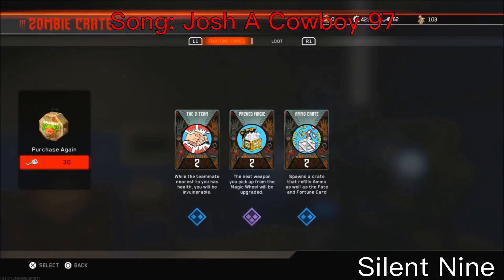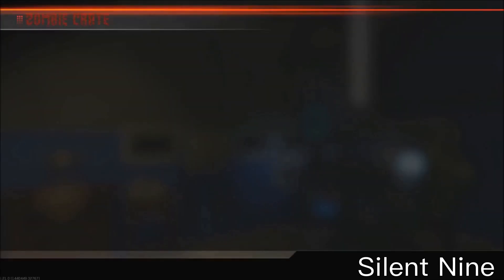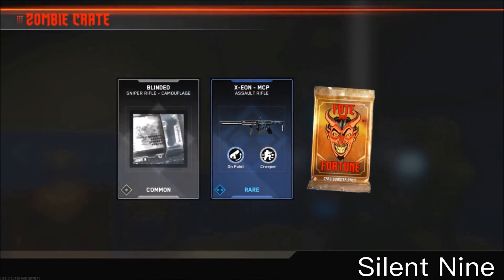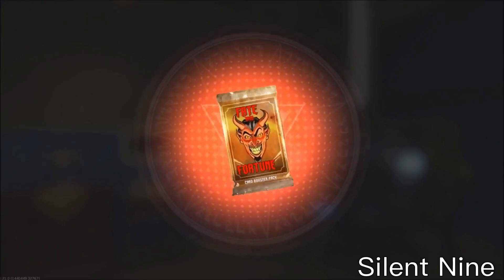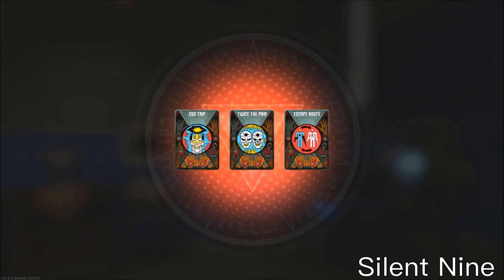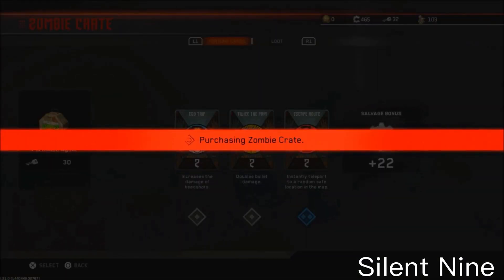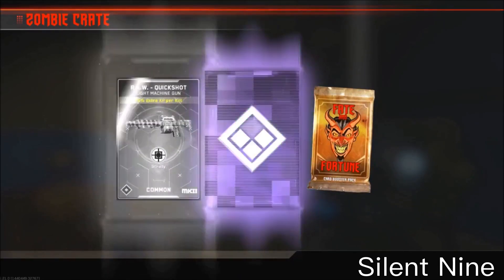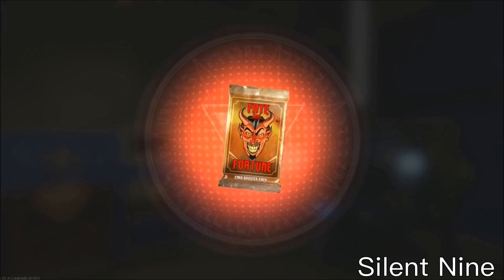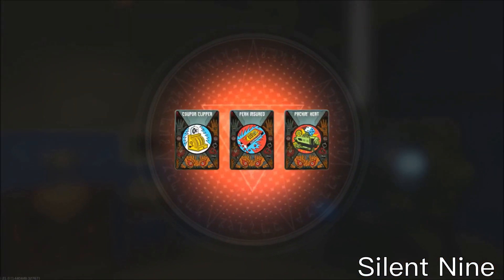Hello guys, it is Silent9 and today I'm going to be showing you how to do an unlimited keys glitch and salvage glitch. This is on Infinite Warfare. I was not going to upload Infinite Warfare at all, but this glitch needs to be uploaded because it's so sick - it's better than any god mode. It's literally the best glitch on this game, and I highly doubt they are going to patch it because it's already the end of the cycle.